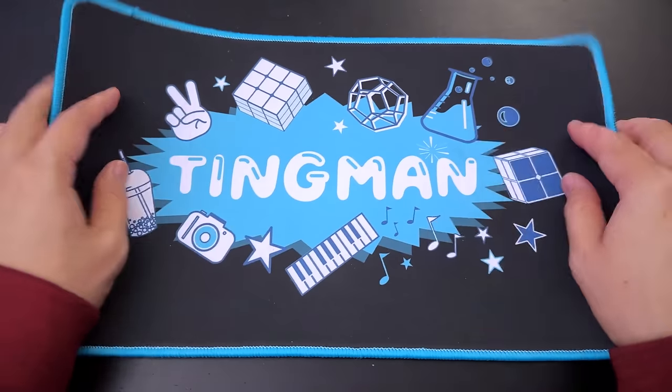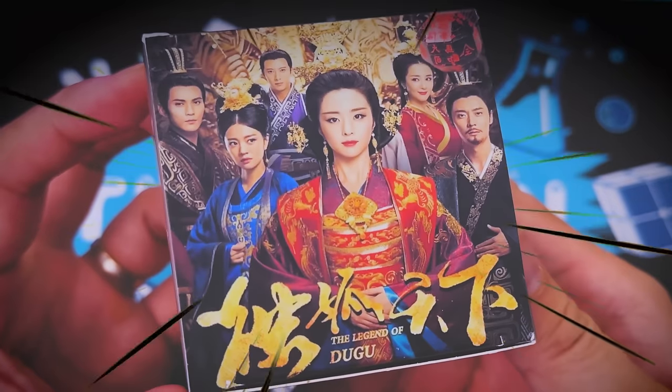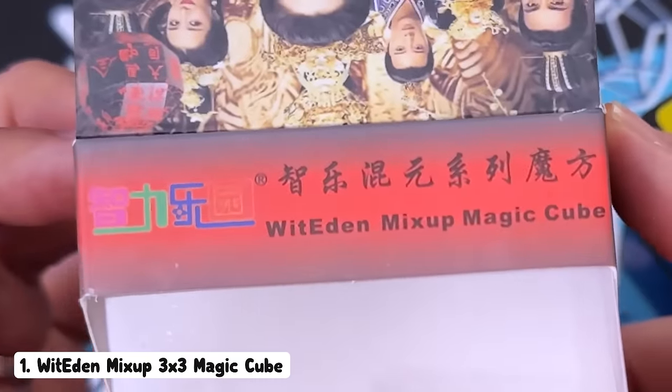My goal today is to see if I can solve two of these. I'll be so amazed if I can. Let's get into it. Tingman Matt in place. And puzzle number one — that is a very strange box. So this is the Wit Eden Mix Up Magic Cube.